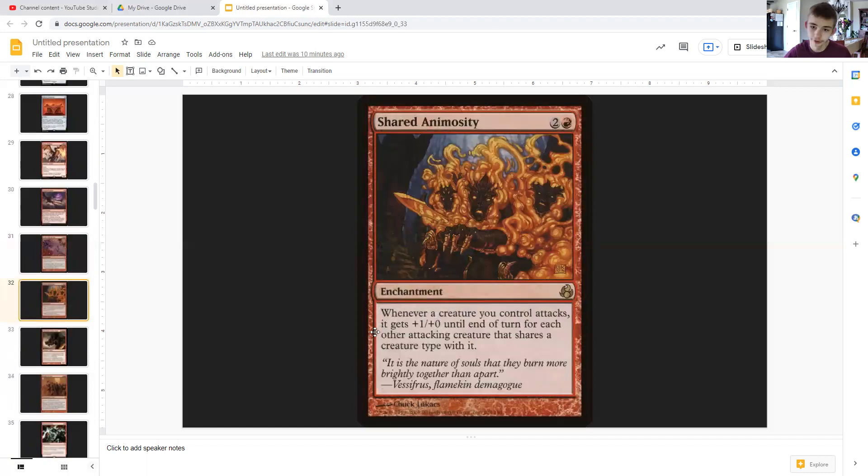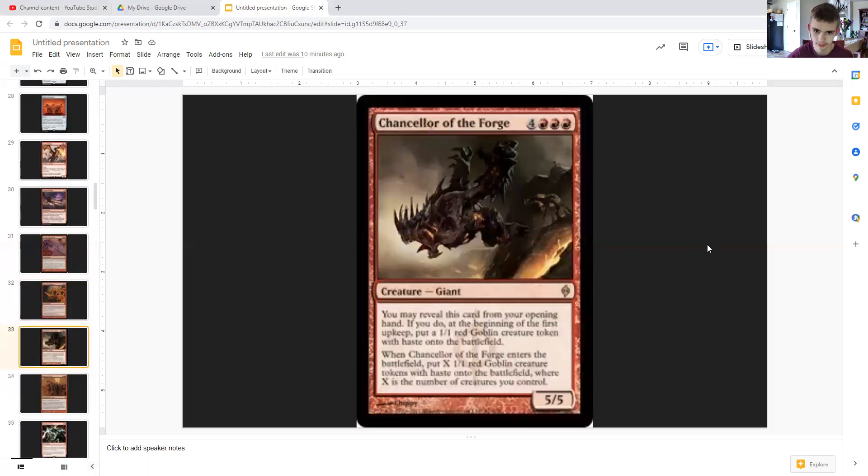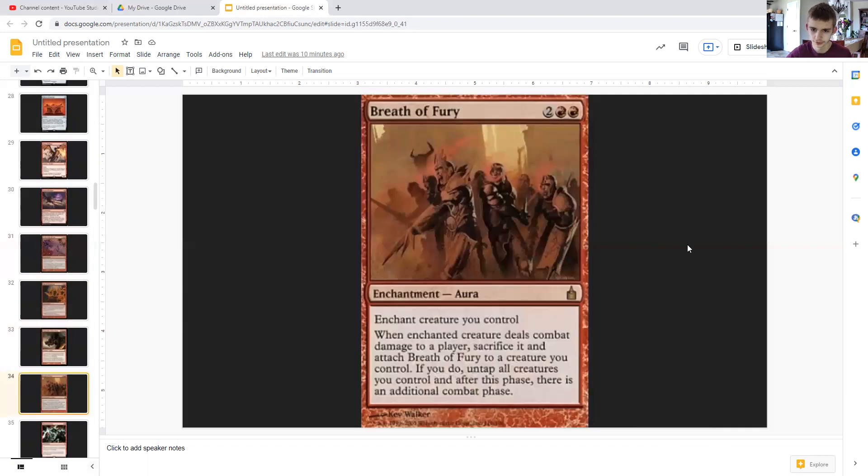Shared Animosity — since we're going to have a lot of tokens and creatures of the same type, we'll be able to take advantage of that in combat and potentially deal a massive amount of damage. Chancellor of the Forge gives us a lot more creatures. Breath of Fury gives us multiple combat phases.